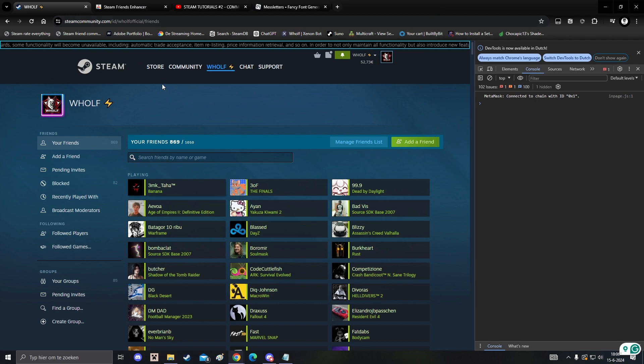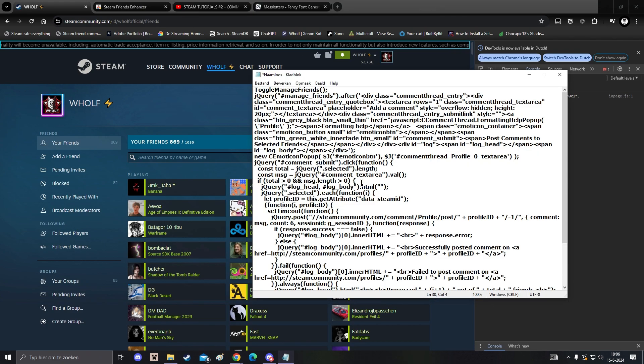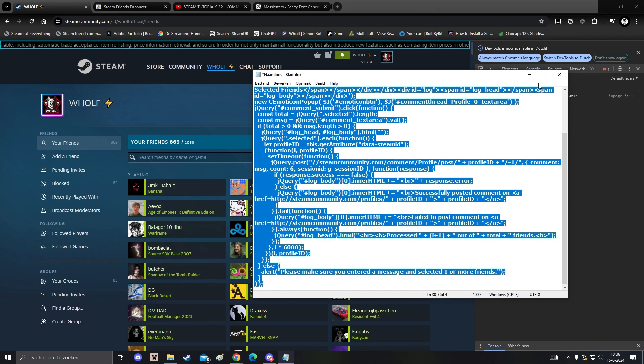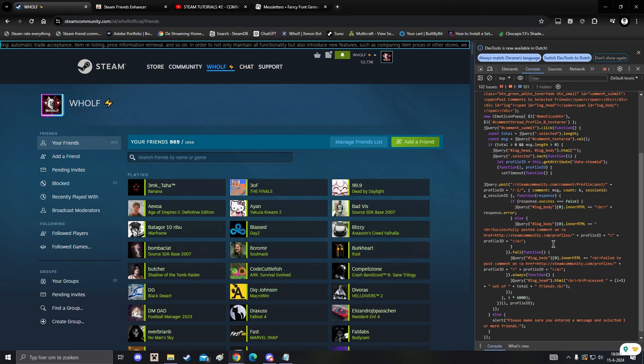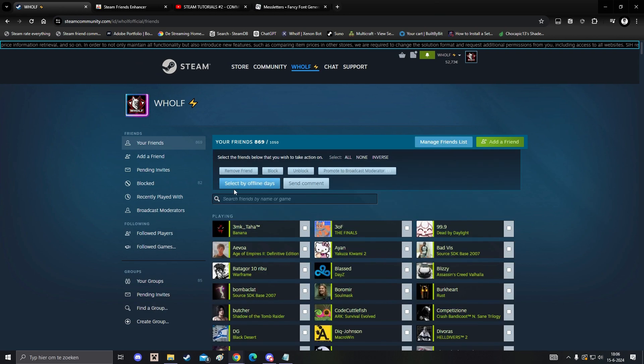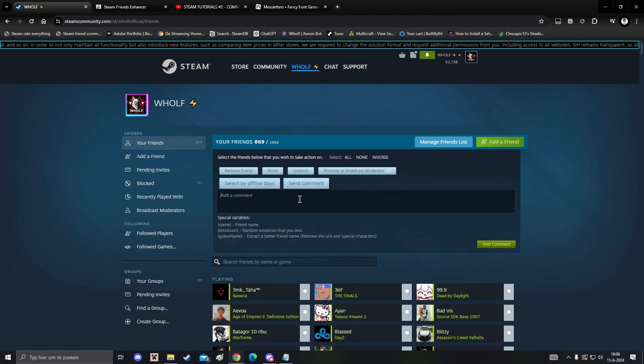There is a website that I will leave down in the description below, which has the code. Simply copy everything and paste it into the console, click Enter, and go out of the console. What should pop up is a button — click on Manage Friends List and this will pop up. When you see 'Send Comment', you can send a comment.